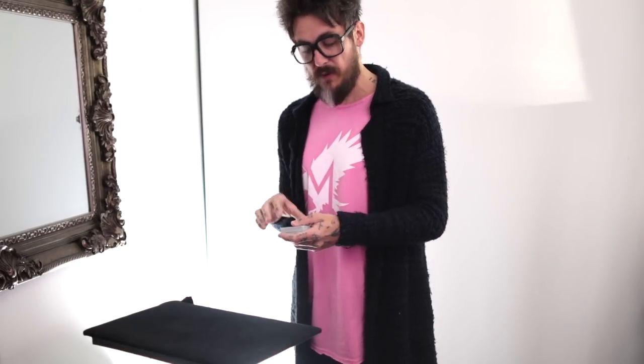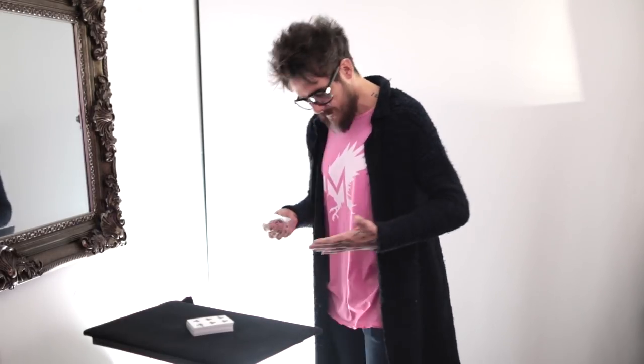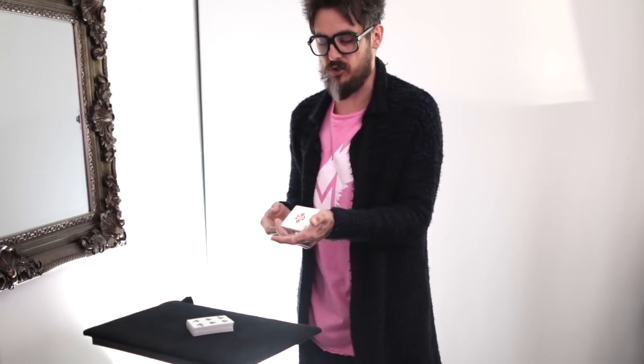I like to palm those aces away before I give the deck to be shuffled. Just before we're getting ready for the trick, I put those playing cards in a palm, hand the deck out, and stand here holding four aces in something of a modified gambler's cup — a lateral palm. I'm clipping all four aces to the fleshy part of my hand with finger two so that Susan can't see them. Note that the aces are face up, and I also hand the deck across to Susan face up.